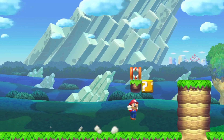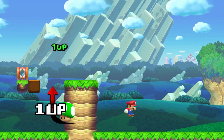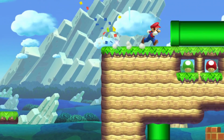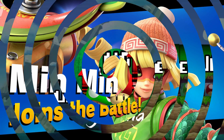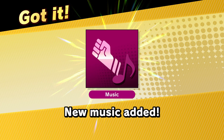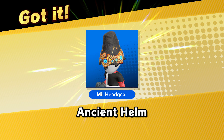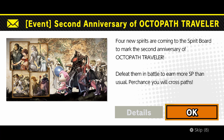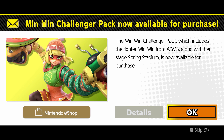Moomin joins the battle! We have a new stage and new music from ARMS — this is exciting. We also have the ancient helm and soldier gear for pre-ordering the battle pass. Can't believe we're talking about more characters. There are various outfits but we'll just skip right through it.